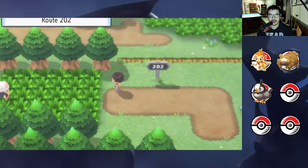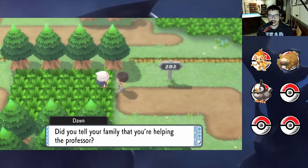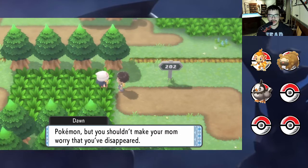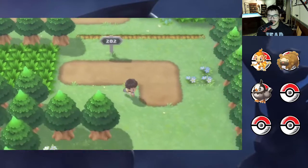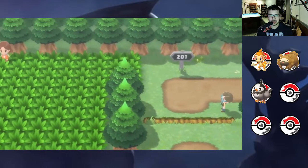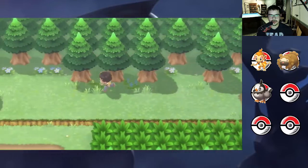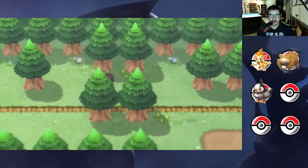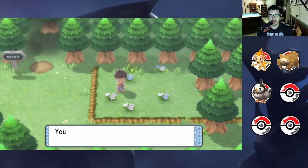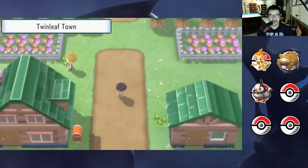We're going to head up here — this is Route 202. TK Games, did you tell your family you're helping the professor? You didn't, did you? I completely forgot I was supposed to go talk to mom — that's what I was doing, other than Pokeballs. We're going to go down here and see if there are any secret items. There it is — a Potion! That was actually pure luck. I just kind of guessed that would be an area where there'd be a secret item.